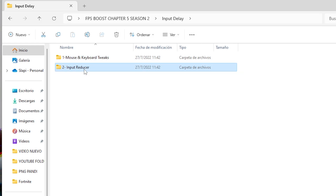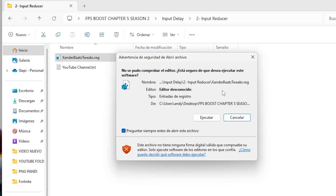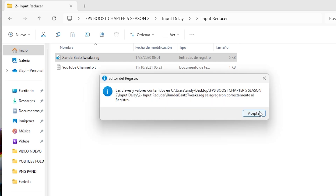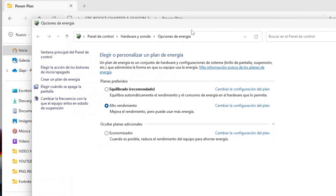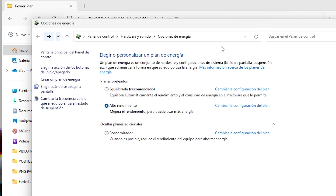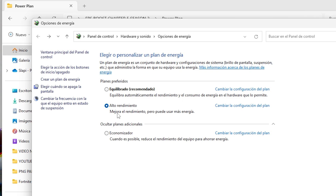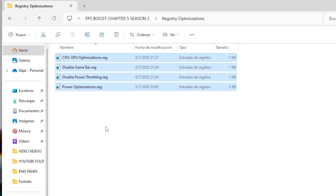Now let's go to Input Reducer — this is a tweak, and you can see the credit for the guy who made it. Just double-click it, click Yes, and accept. Now let's go to Power Plans. Open Power Plans and make sure you're set to High Performance — in Spanish it shows as 'Alto Rendimiento' — and that's going to increase your FPS a lot by improving overall PC performance.